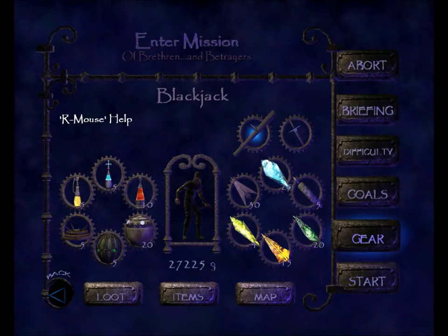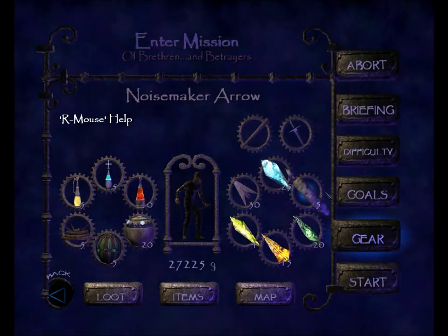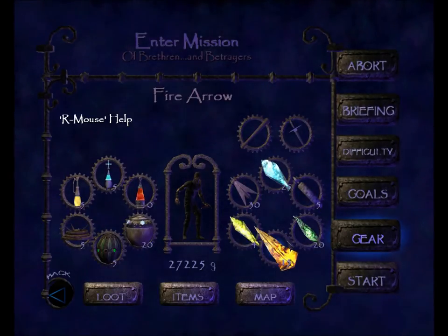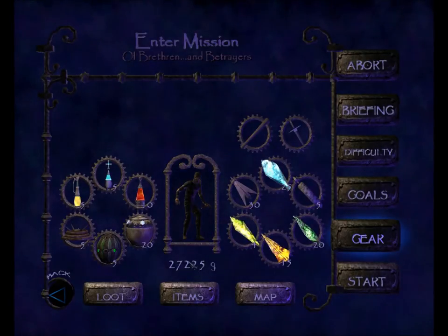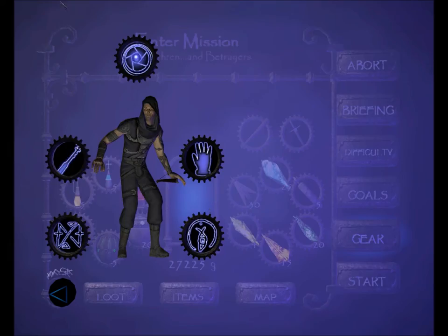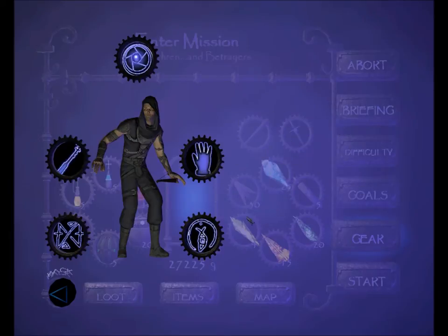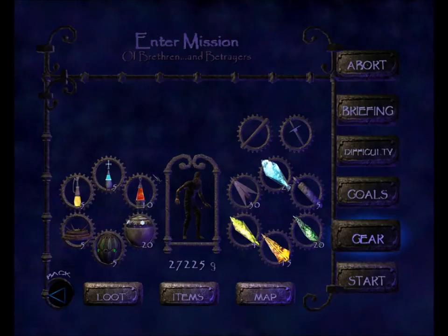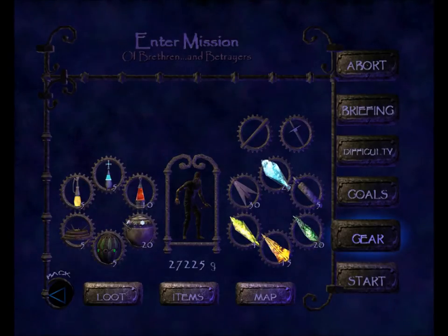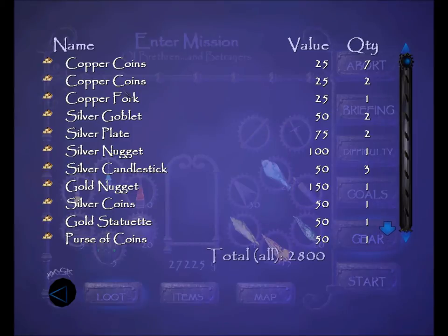I'm entering this mission with a Blackjack Dagger, 25 Water Arrows, 30 Broadhead Arrows, 5 Noisemaker Arrows, 4 Gas Arrows, 15 Fire Arrows, 20 Moss Arrows, and 27,225 Gold. I have 5 Holy Waters, 5 Oil Flasks, 10 Health Potions, 5 Explosive Mines, 20 Flash Bombs, and 5 Gas Bombs. I'm carrying 2,800 in loot.